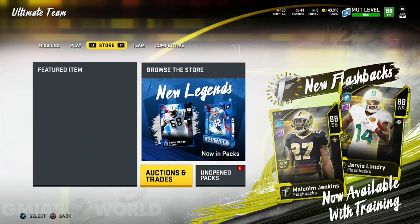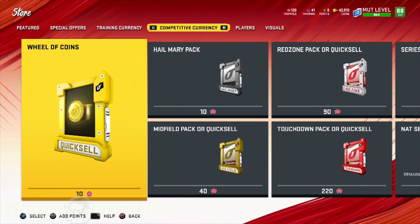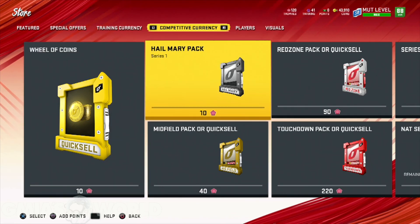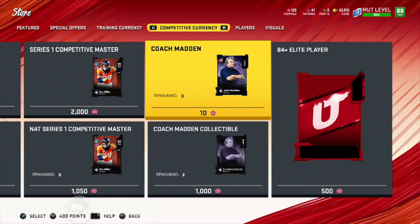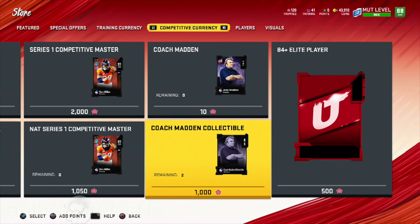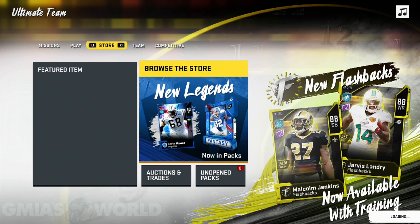Moving on from that, you can use your trophies in the store with the competitive currency. You could try your luck with quick sells — remember, these are only from 1K to 50K, so you're not getting anything over that. You could also do red zone packs and quick sells depending on how many trophies you have. Right now I'm focused on getting everything for John Madden with his collectibles so that when series two drops, I can get the plus-one speed for everybody with the physical. These things that you get from just playing the game can ultimately help you become a millionaire.